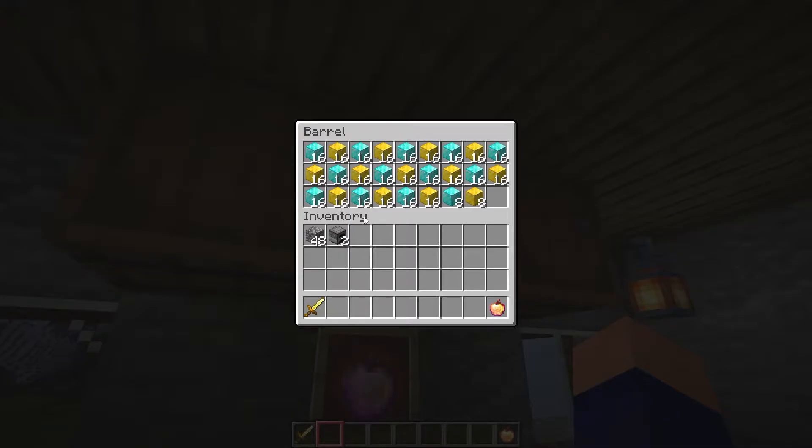This feature uses the left mouse button and lets you quickly pick up or move items of the same type. What you do is pick up an item, hold down the left mouse button, and go over your inventory to pick up all items of that same block or item type. For instance, if I want all gold blocks, I can just pick up one and drag over them to get a whole stack very easily, without having to click each one individually. If you have messy storage, this could be very useful.